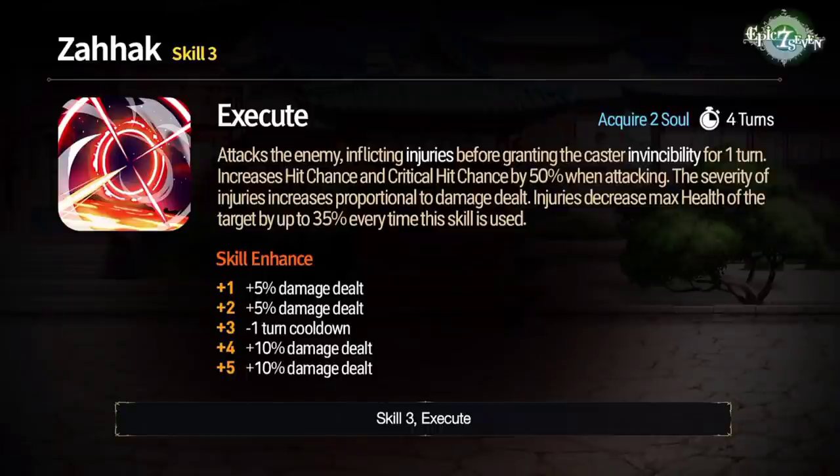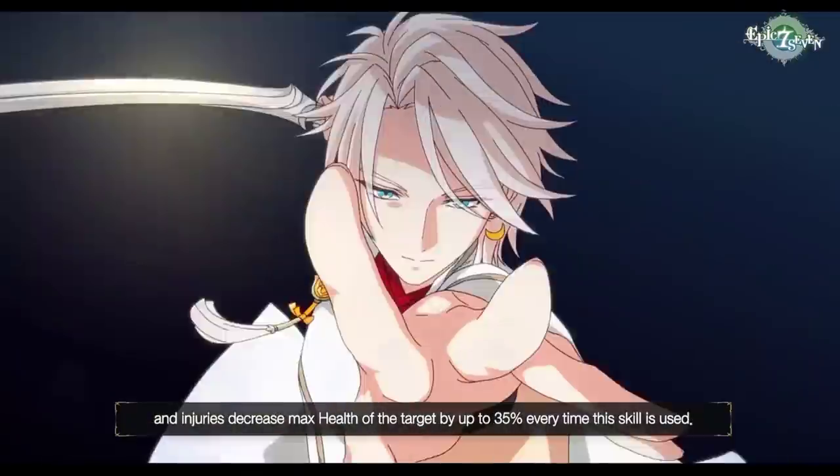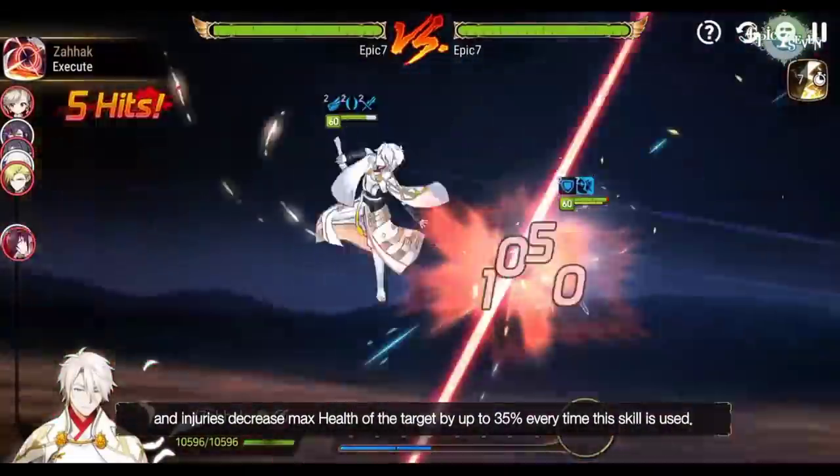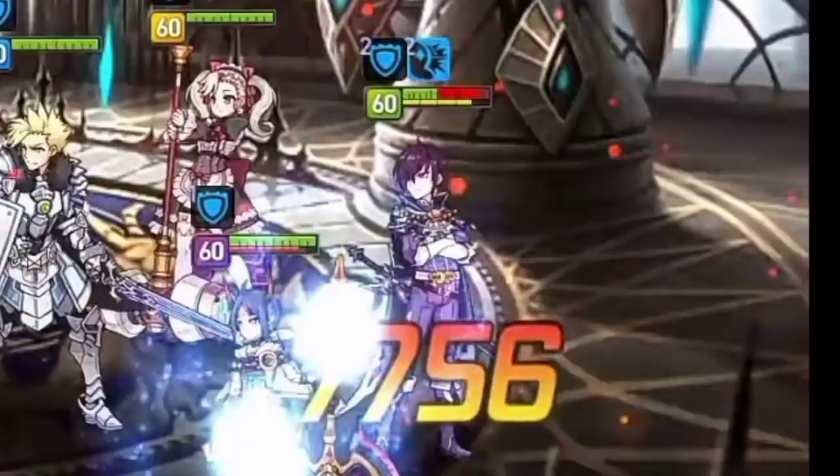Skill 3 attacks the enemy inflicting injuries before granting the caster invincibility — so he's going to survive better. Hit chance and critical hit chance are increased by 50% when attacking. Severity of injuries increases proportional to damage dealt; injury decreases maximum health up to 35%. This has a four-turn cooldown, three turns with skill ups, 30% damage increase, and two souls are granted. Single-target injury is better than AoE because you can focus a specific hero and more easily hit that 35% injury cap.